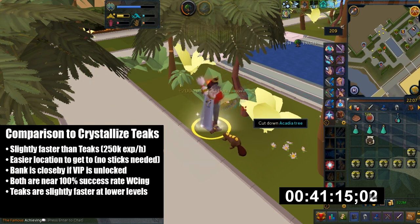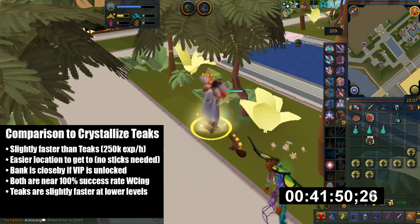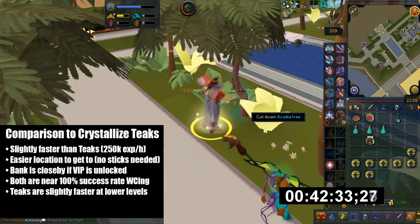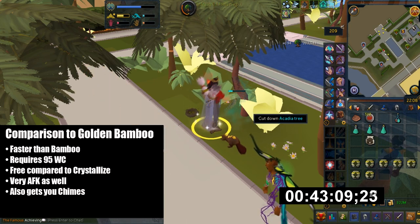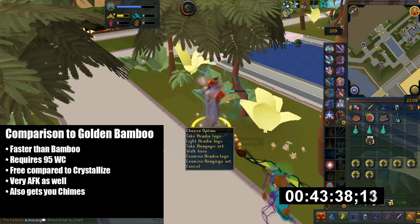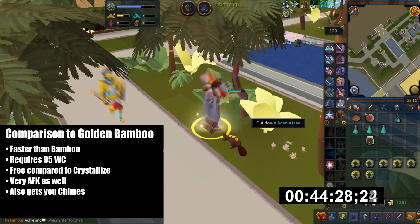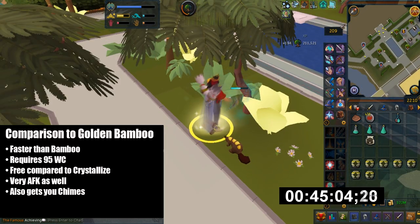I did not even unlock tier 8 reputation here. Teaks are a 250k XP per hour base, and it's also easier to get to this place since no trading sticks are required, and there's a bank nearby if you have the VIP area unlocked. Compared to Arc woodcutting, it's basically faster than Golden Bamboos. Bamboos require 95 woodcutting, they are free since Crystallize is very expensive these days, and they're also very AFK. You can also get chimes there, which is another complicated requirement.